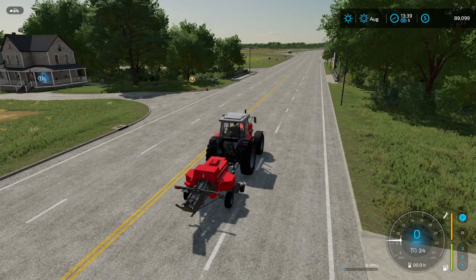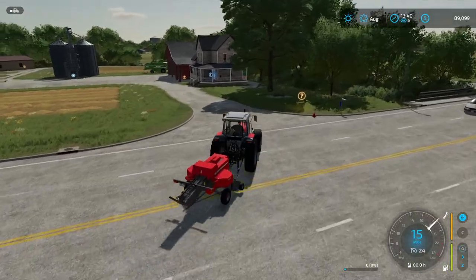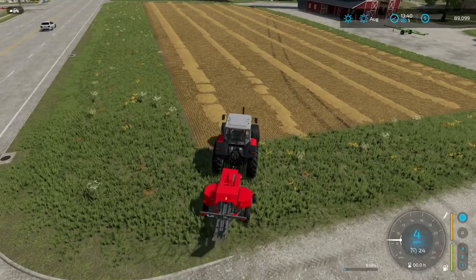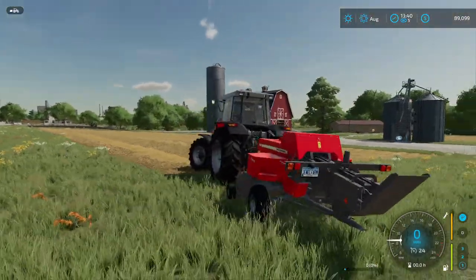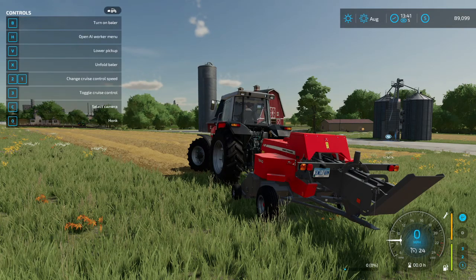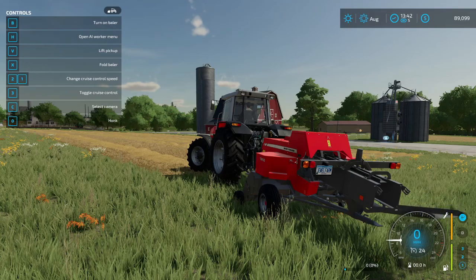Wait right here. Now I can turn in — sorry if you heard the dogs bark. So now we need to come down where we can see. If you want to get the information in the top left corner, hit F1 on the keyboard and then it has the options. So we're going to lower the pickup — that's the back of this — and we're going to hit B as in boy. Actually, we need to hit X first and then B, because we have to unfold it with the X.